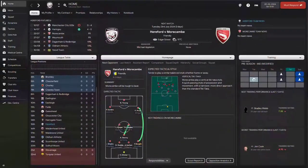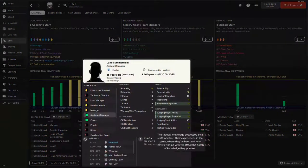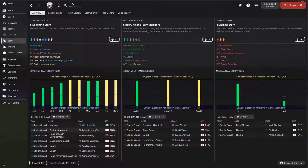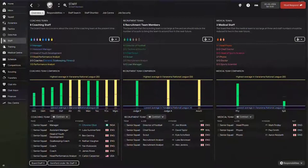There are many ways you can apply opposition instructions. Generally, sometimes I like to leave this to the assistant manager, provided he has good technical abilities. Looking at my assistant manager here at Hereford — for a lower league manager he actually has good tactical knowledge and good judging of player ability. Those are the attributes you need to look for: judging of player ability is more important for opposition analysis, and tactical knowledge as well.